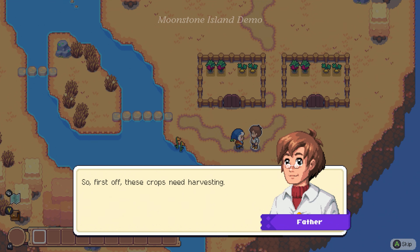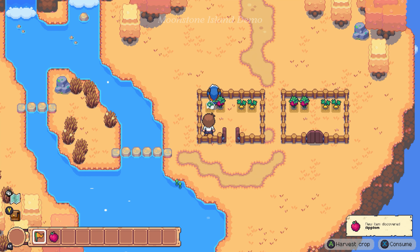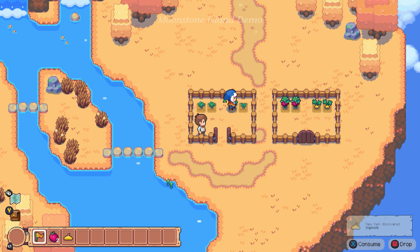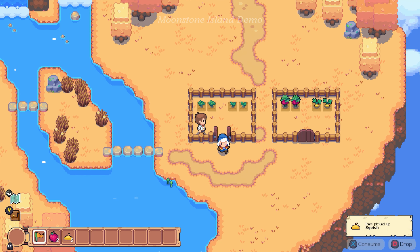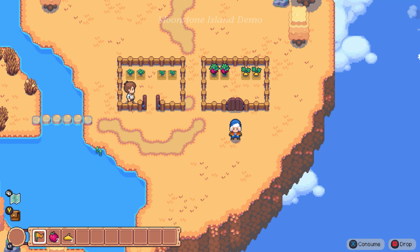Hello, Father. First off, these crops need harvesting. You could be in for a very long journey out there. You'll get to decide which island you choose to become your new home. I don't want you leaving home empty-handed and hungry. Roll your sleeves up and let's get these crops harvested. And could you also grab that flag flower on the shore too? We're harvesting apples and squishes — that's very cute.